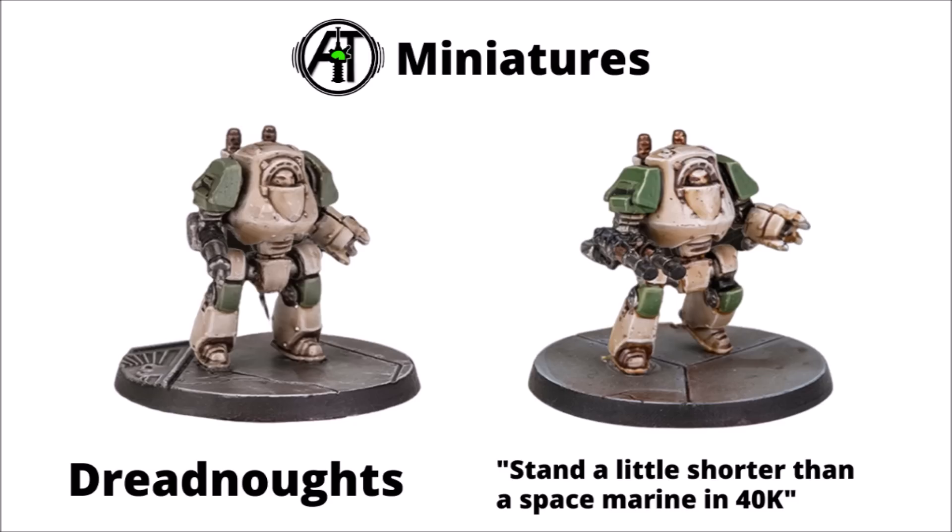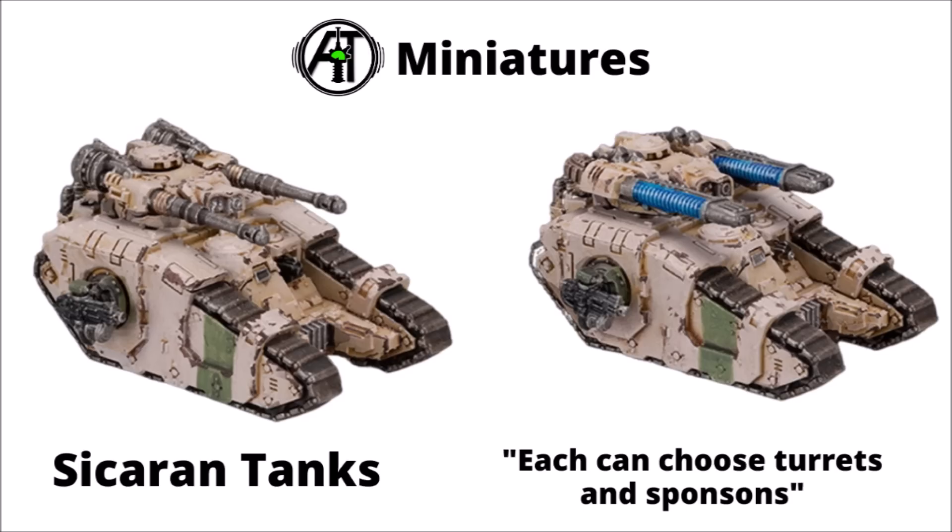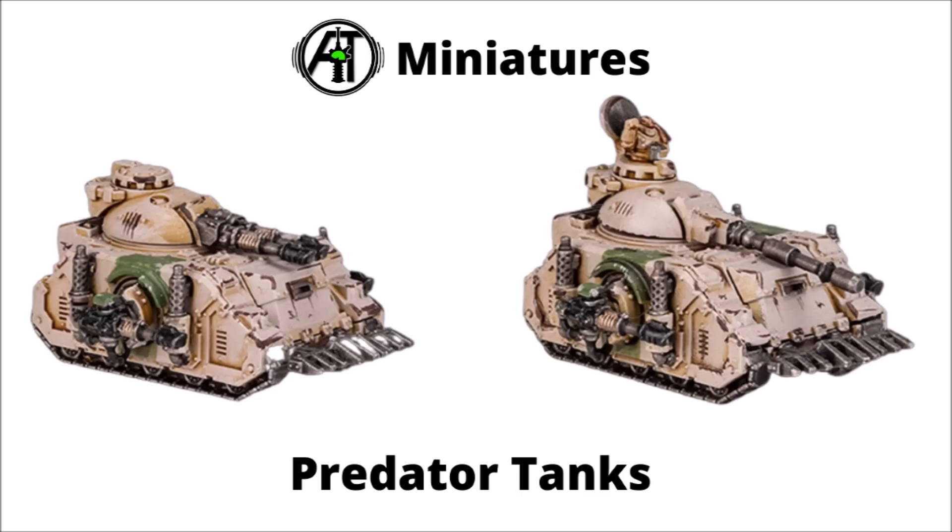We've also got a pair of Contemptor Dreadnoughts — they say these stand a little bit shorter than a Space Marine in Warhammer 40k, so it's kind of fun that basically a Dreadnought is going to be equivalent to an infantry model, of course being towered over by things like small Knights and Titans. It looks like you get the option between the Assault Cannon and the Lascannon to mount on their arm sockets. Then there are a couple of Sicaran battle tanks, mounting either Plasma Cannons or Battle Cannons on their turrets, plus options for different sponsons. There are also some small Predators, again apparently with choices of turrets and sponsons — the standard Autocannons and Lascannons — the Dymos pattern with the rounded turrets, plus the option for a little tank commander in the cupola as well.